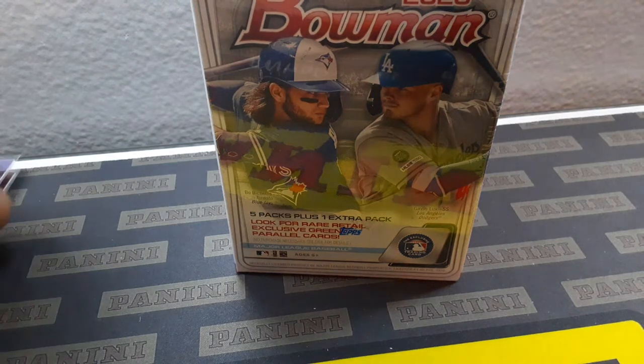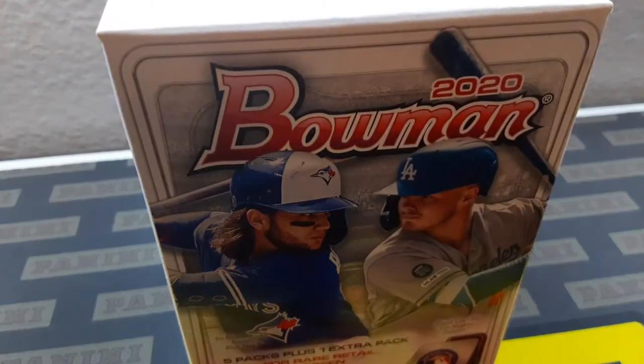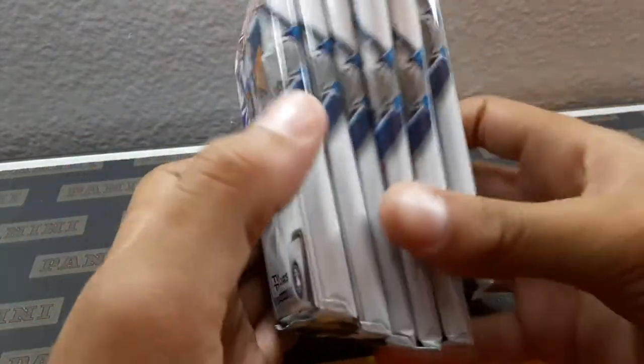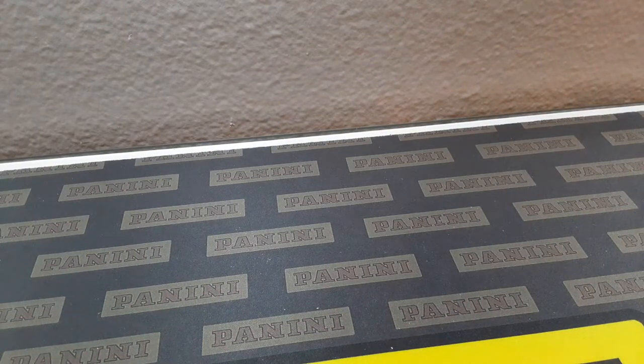Do I get to go first? Yeah, then CJ and Logan. It's gonna be a fun one — 2020 Bowman, on your way. All right, pack picks — CJ, pick your pack. Let's do two at a time: CJ does his two packs, then Logan does his two, then I'll do mine. The middle one's the best, you know.